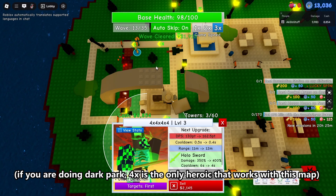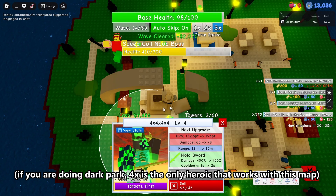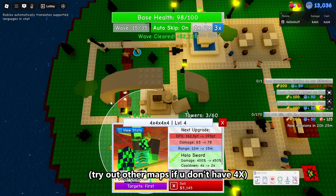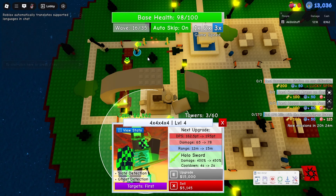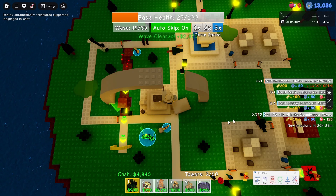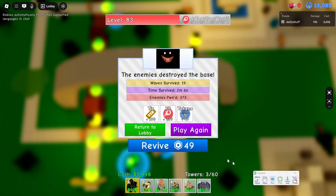If you're doing Dark Park like me — it works on any map, obviously — you just want to max upgrade your heroic. If you have 4x, it is perfect for this map because I tried it with any other heroic and it didn't really work that well. Disaster Dude worked pretty well in Dark Park, but 4x works the best for this map. You want to die at either wave 18 or 19 — it depends on what heroic you use — but you just want to die after you max upgrade them. You're probably going to die to their kill bots, which is a good thing. After you see the game over screen again, you want to stop recording. And now you just play it back.